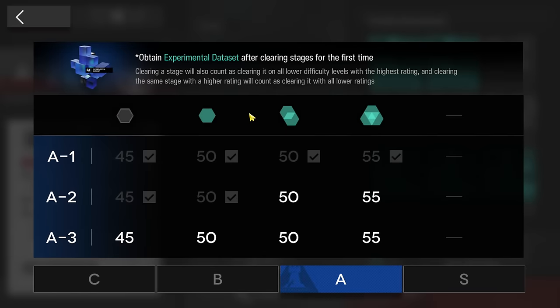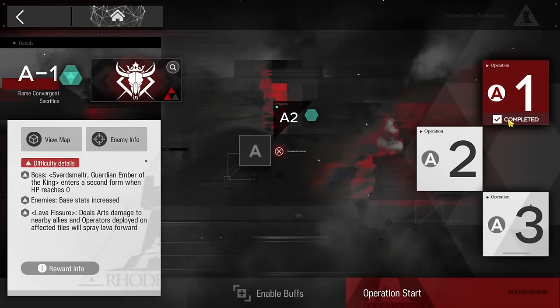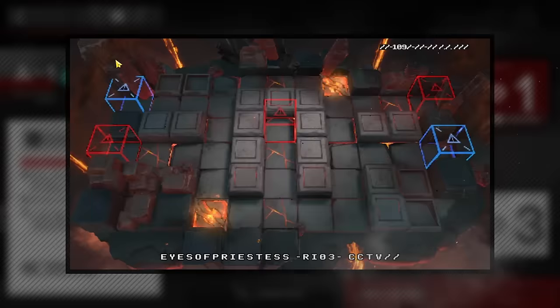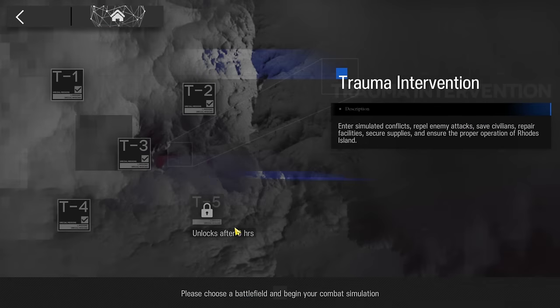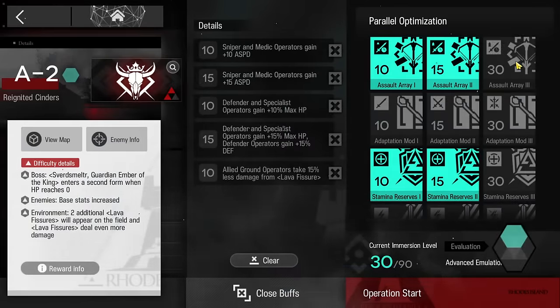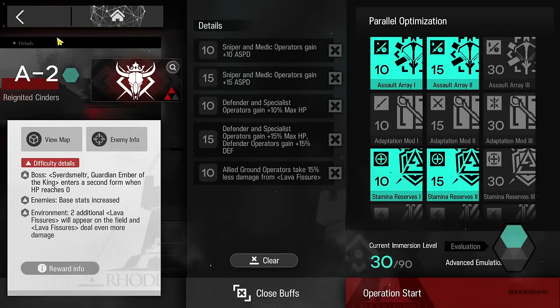Why do A2 with buffs instead of A1 without buffs? Because without the buff, A1 is harder than A2 with buff — the only change is having the volcano mechanic. I'll show you A2 leaving one star, so it's up to you whether you want to take those extra 50 points. You can make it a lot simpler if you take the sniper buff.